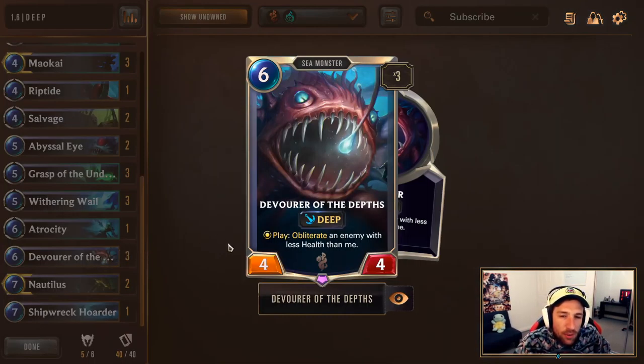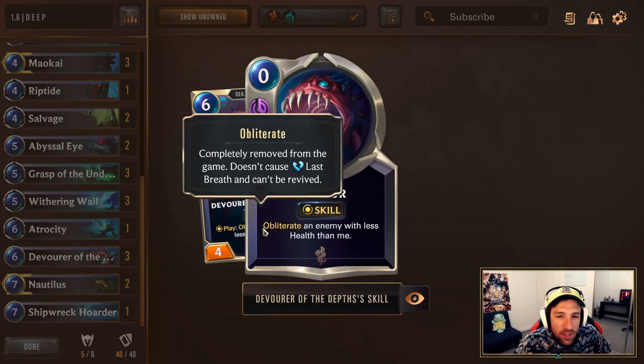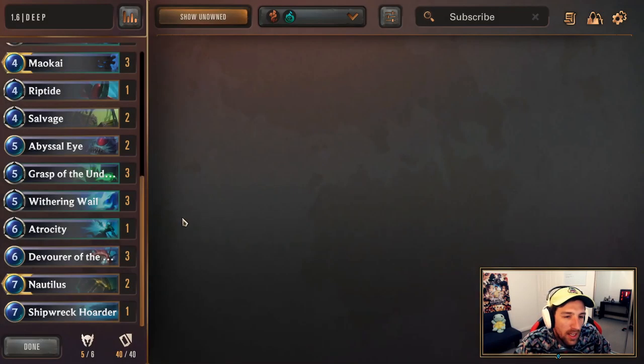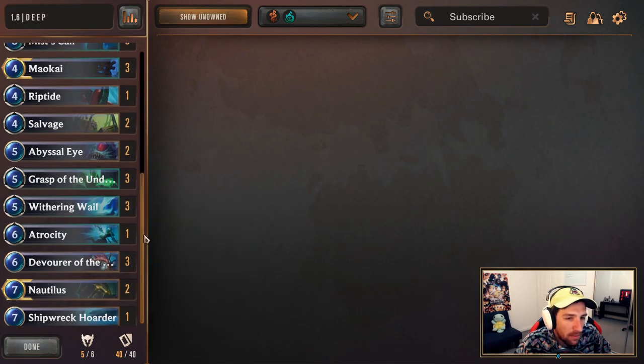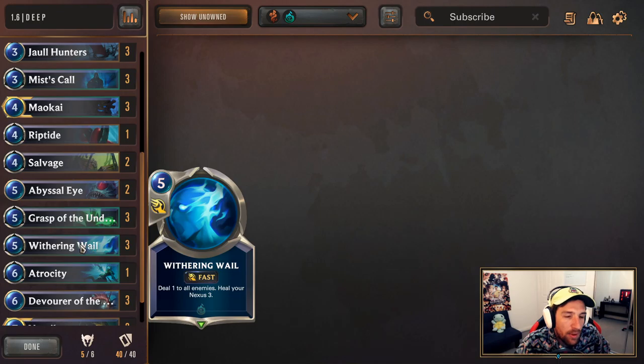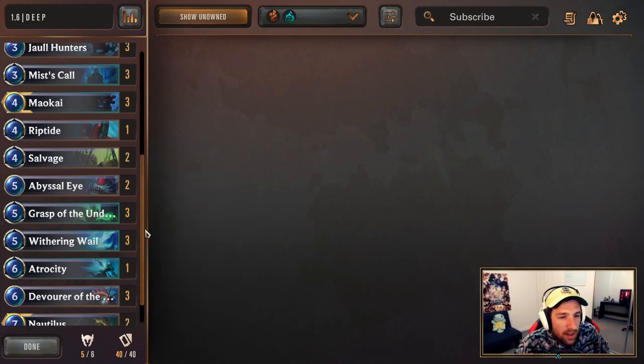Devourer of the Depths is going to be included in order to have the ability to obliterate your opponent's units. It's very rare that we have much removal, so this works as good removal, and towards the end of the game it's just a pretty insane power tech. I'm going to be running a variant that is 3 Grasp of the Undying and 3 Withered Whales, as there's a fair bit of aggro running around, and I want to guarantee that I slap them every single time.